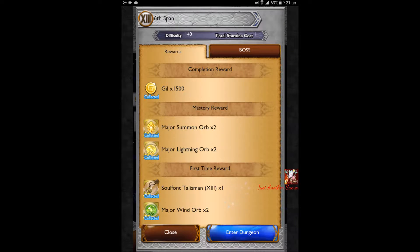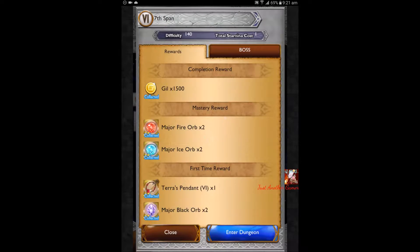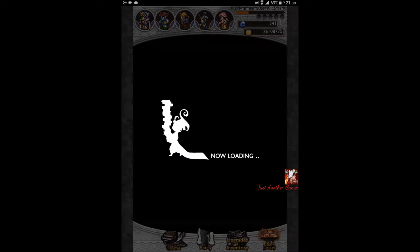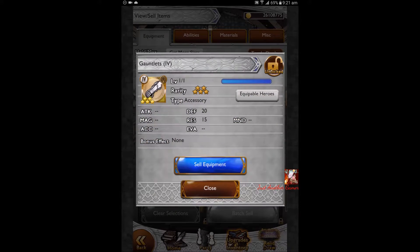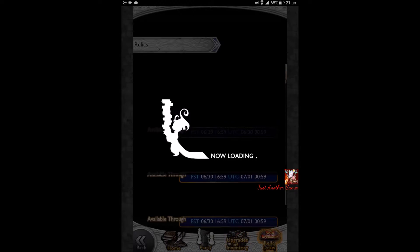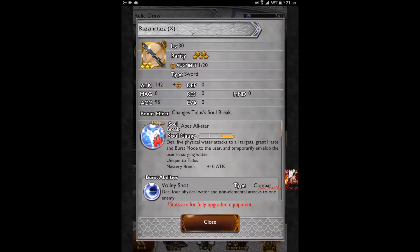Maybe if the level is higher — yeah, actually that's true, because Kafka gives... okay so actually the reward seems related to what the boss is. Let's briefly go through this item. I'm gonna lock it because I kinda like this item from the start — it has defense and resistance. It's only for FF4, but it's pretty good. We also have a new Relic Draw: Breakout 2, and then Tidus.